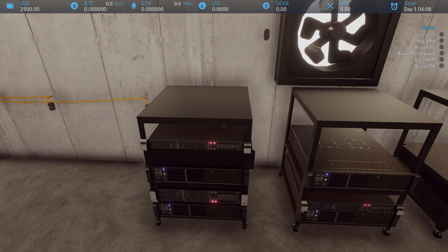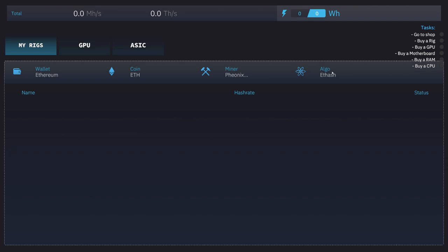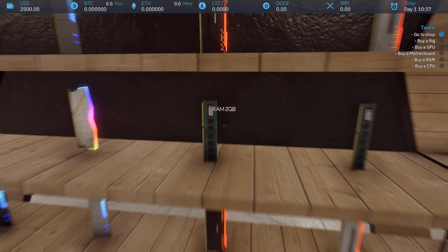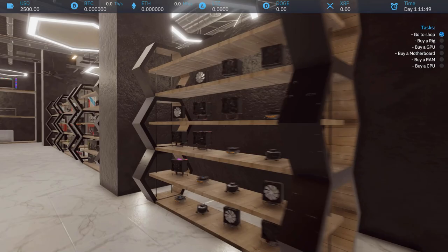I don't know what all the buttons do, I can't duck or anything. Let's go to the laptop. We got our different wallets, go to shop. Here are our tasks — we got to go to the shop, buy a rig, buy a GPU, buy all our good stuff. The real market is down — I wonder if this follows the real market or not, that would be kind of interesting. Okay there's some fancy RAM. If you're building GPU mining rigs you do not need the crazy RAM. CPU mining — I wonder if there's some CPU mining in this. They definitely got the coolers to do all that.